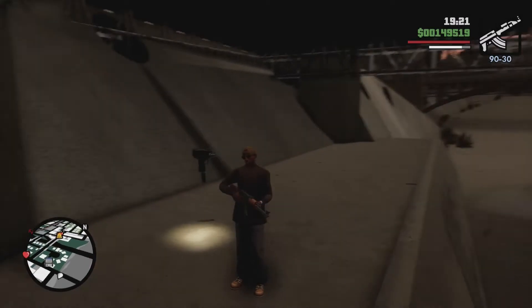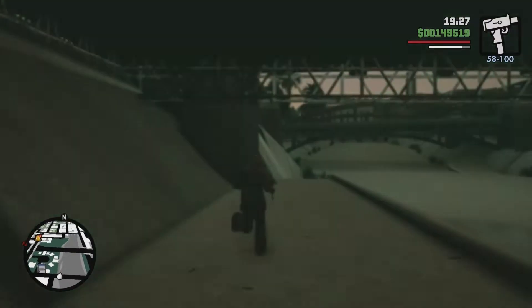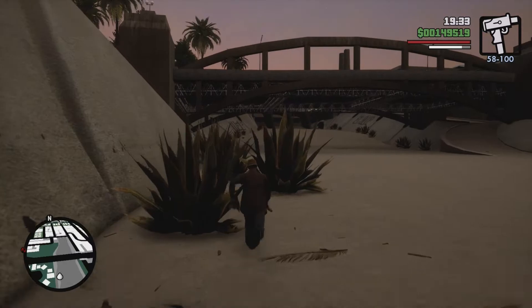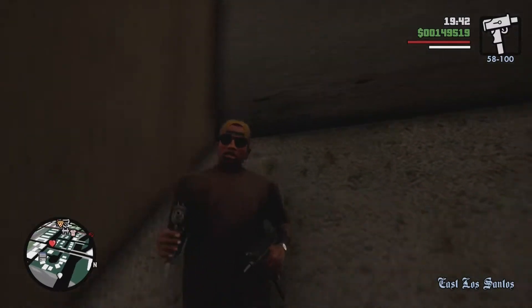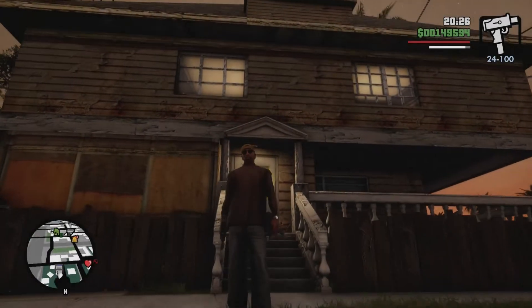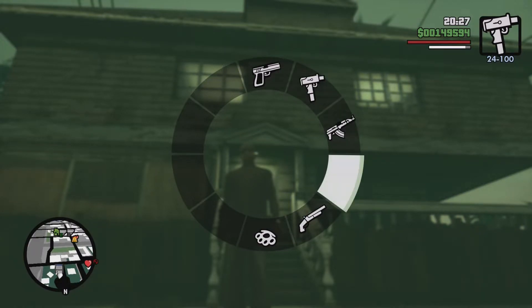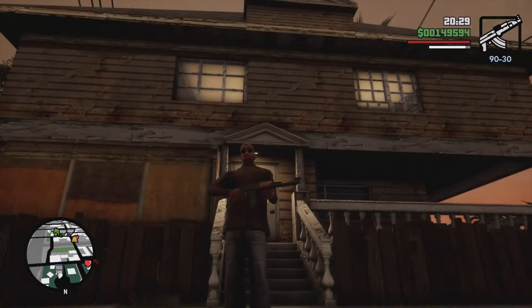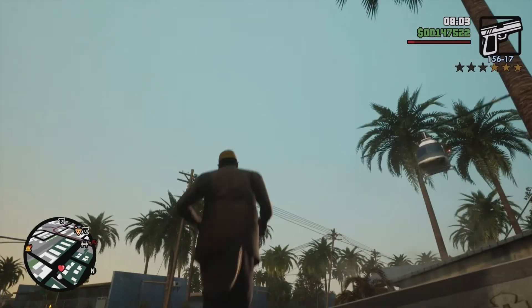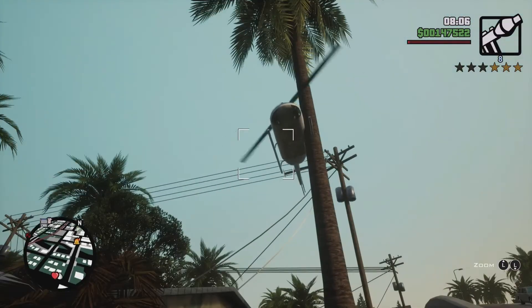One last thing I'd like to mention: after you've collected those weapons and come back to the house, everything we picked up earlier will have respawned. So go ahead and collect them again if you need more ammo or armor — you can repeat this as many times as you'd like. You should now have the pistol, the Uzi, AK-47, and shotgun, plus armor to start the game with. Now get out there and take back Grove Street. Or not.